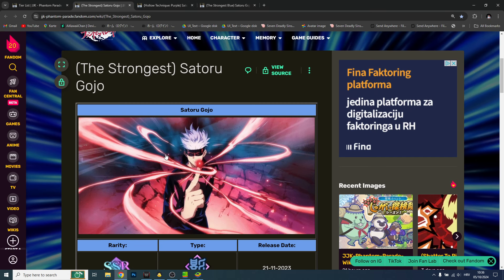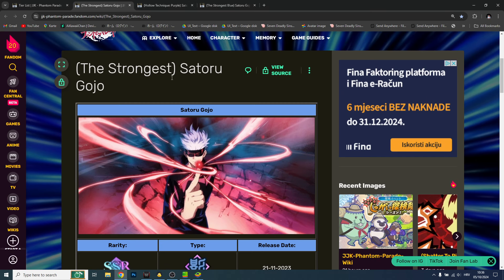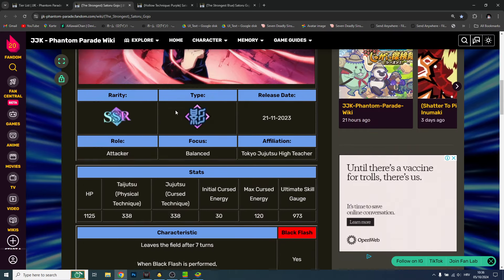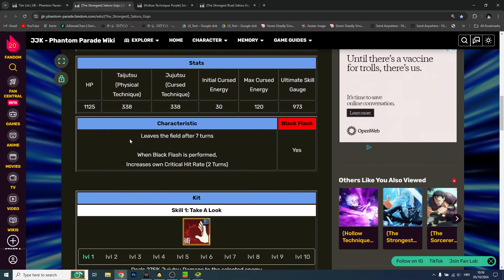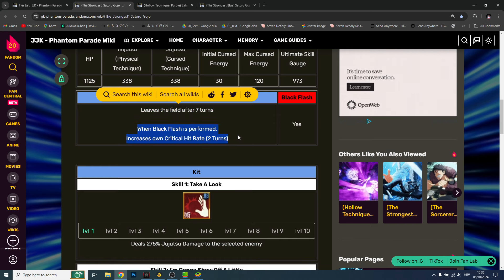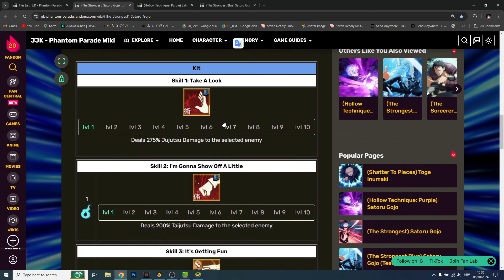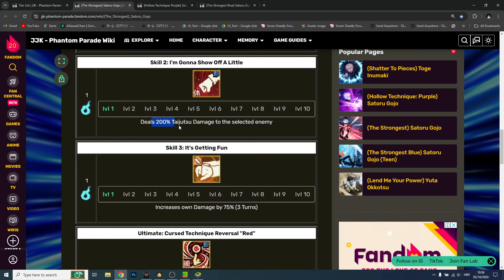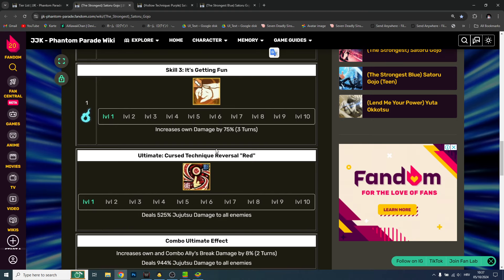The Strongest Satoru Gojo — he's the blue one and he's the one that will be available on global launch, the one you're going to re-roll for on the infinite re-roll. His characteristics: he leaves after seven turns, until then he is invincible. When Black Flash is performed he will increase his critical hit rate. Skill one does Jujutsu damage, Skill two deals 200% Taijutsu damage.